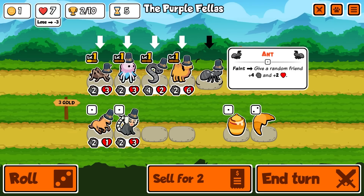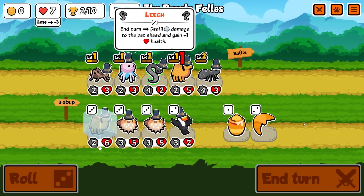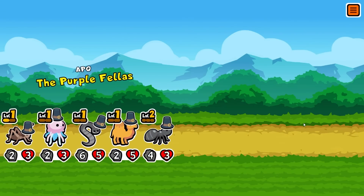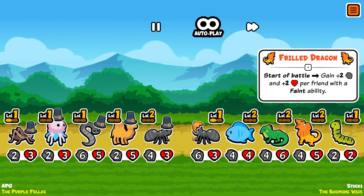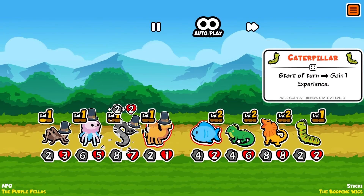We've got the camel, the leech, and the jellyfish. I would really like a giraffe early now that we've hit tier three, to start helping scale. I wouldn't mind a puppy, or if not, a caterpillar - those are my goals right now.